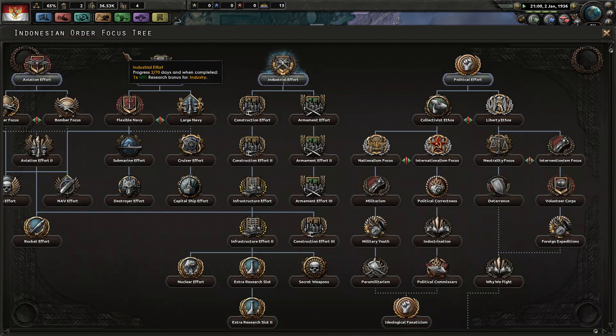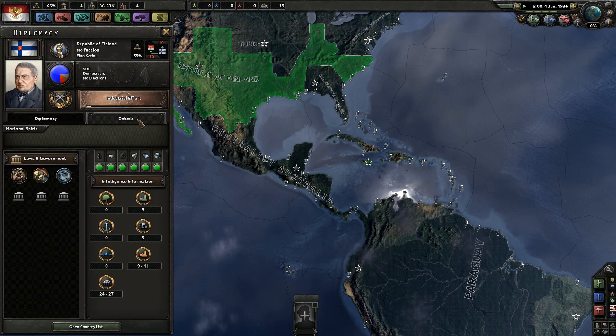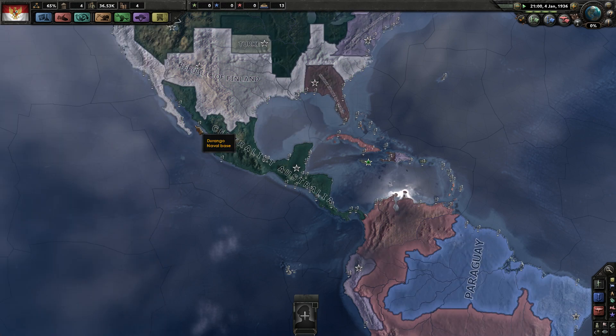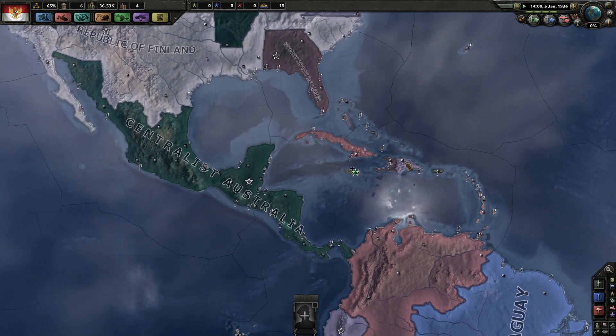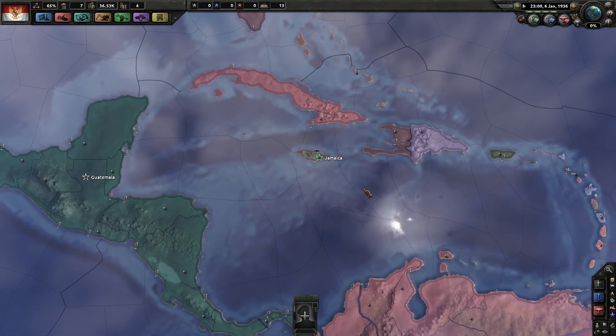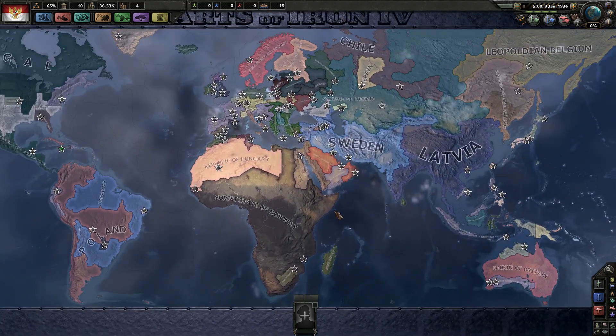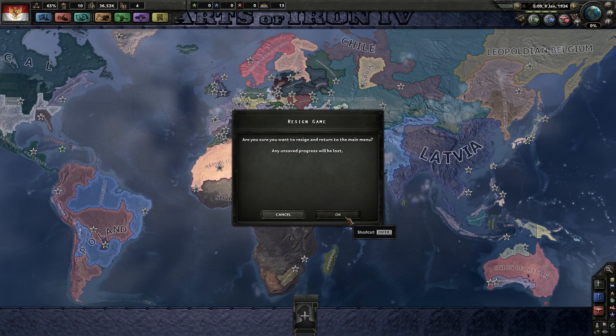It had something about events that would spawn that would give me my army within the first seven days. Actually, let's just generate another world - I want to see what we can get because this is a very interesting concept; it just randomizes everything.